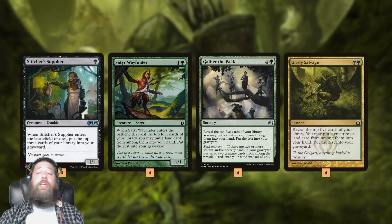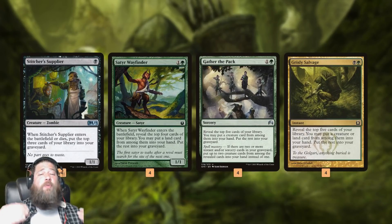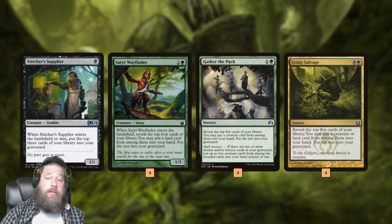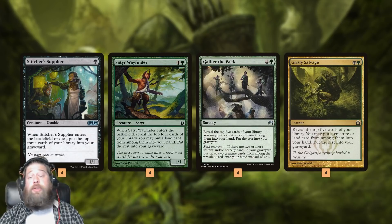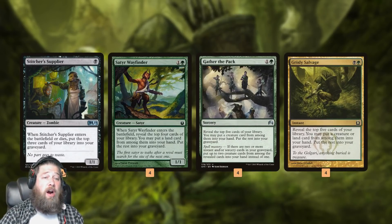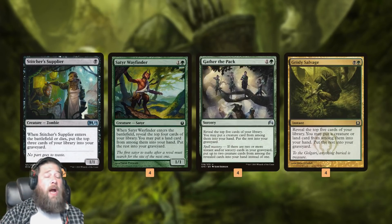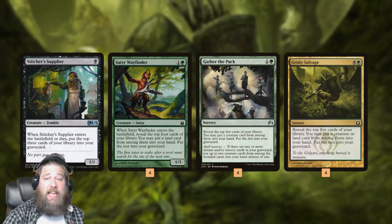We also have a couple of really powerful 2-mana spells: Gather the Pack and Grisly Salvage. Both go 5 cards deep and can grab a creature, or maybe 2 creatures. Grisly Salvage can also grab a land instead of a creature and put that in our hand. The rest of the cards go in our graveyard, so this gives us 16 cards that just dump cards in our graveyard, often while generating extra value — finding lands, finding creatures.